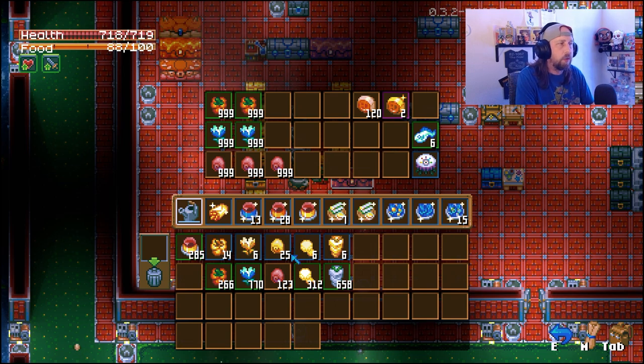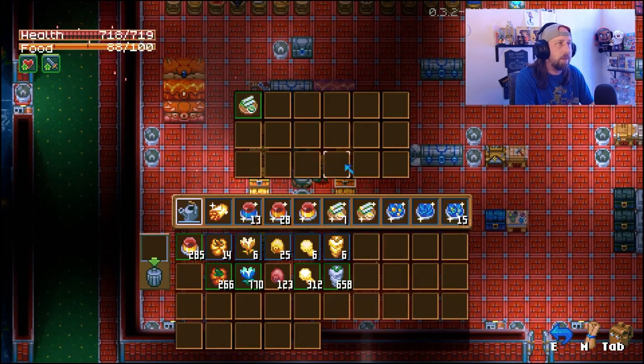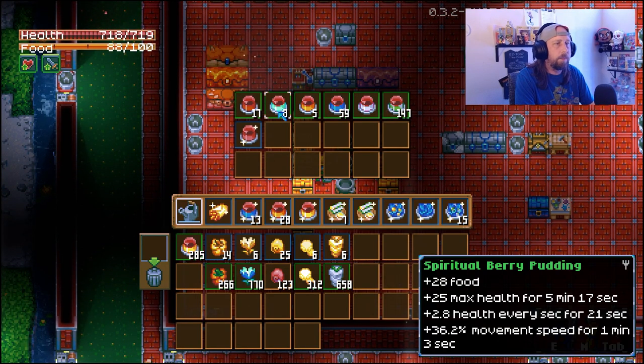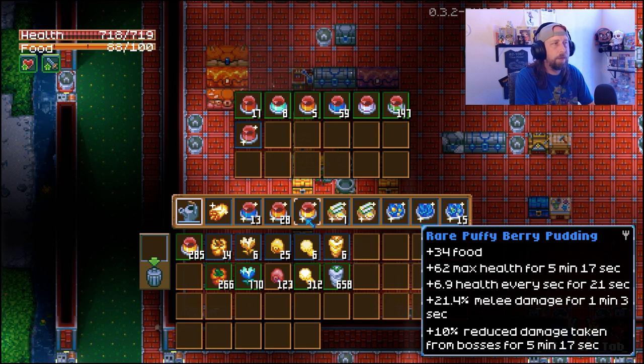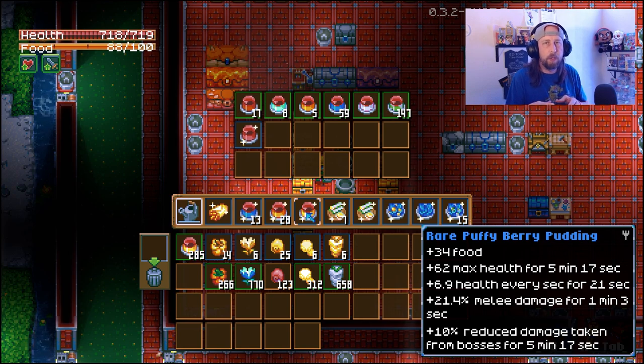The bomb pepper and the puffingi are actually worse raw, but you're not really going to eat these raw anyway. When you're cooking the regular foods you're going to see some basic bonuses, nothing major. So here we have some orange berry pudding - 28 food - and once you're mixing these, each plant has a benefit it's going to give you. The orange berry pudding has 8 mining damage and 25 max health. But if we look at some of these rare foods - a rare puffy berry pudding and a rare spicy berry pudding - these are made by using two of the golden plants together.